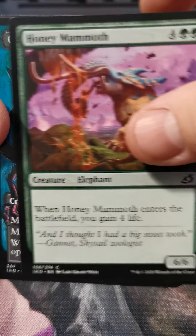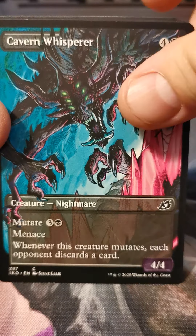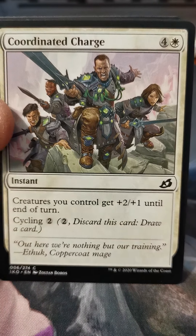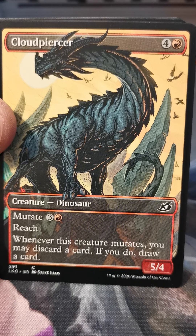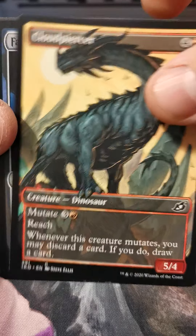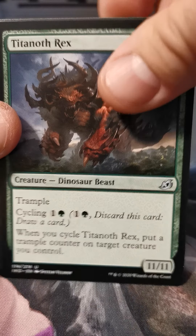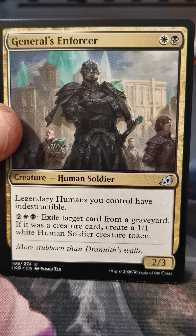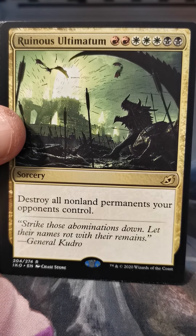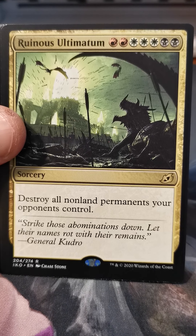Drannith Stinger, Snare Tactician, Of One Mind, Lava Serpent, Honey Mammoth, another Cavern Whisperer. I'm going to be making a paper mutate deck. Coordinated Charge, Cloud Piercer, Farfinder, Titanoth Rex, Sprite Dragon, Generals Enforcer. Oh yeah — I'm glad that's my last rare: Ruinous Ultimatum. I'm totally into this card. I've only cast it a couple times, but yeah — it's kind of game over.